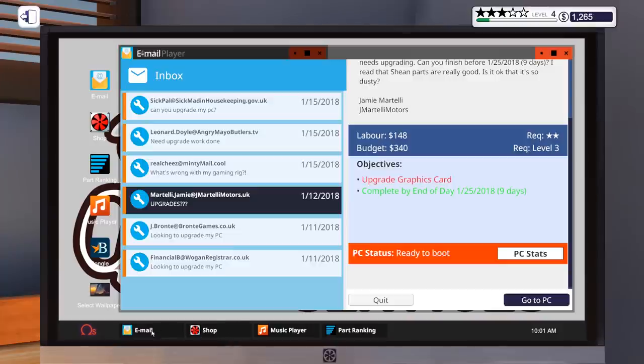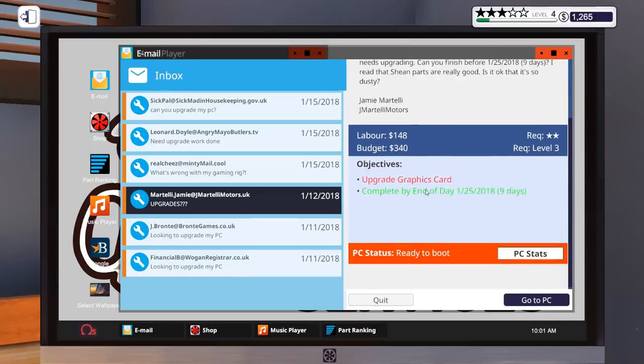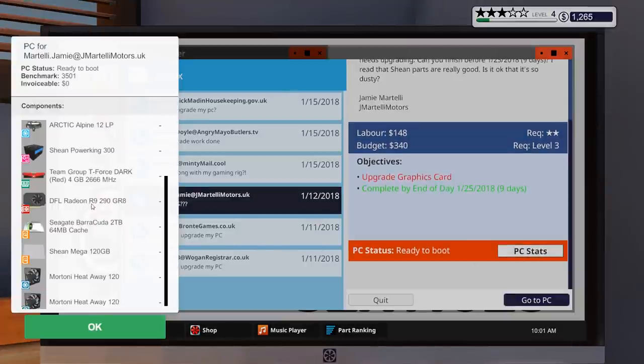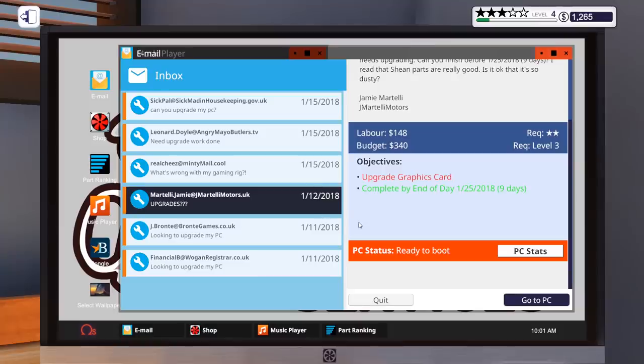We need to do one thing. Let's go over to our emails. We can see that this job here is from Jamie Martelli — they want to upgrade their graphics card. If we go to PC Stats we can see that they have an R9 290 GR8, and to be fair it is on the bench here and we can see it in there as well. So we need to get something that's going to be better than that within budget.